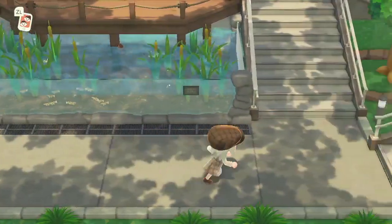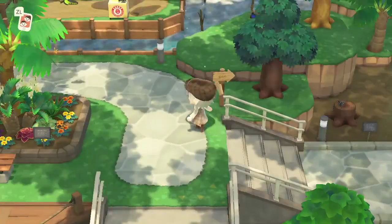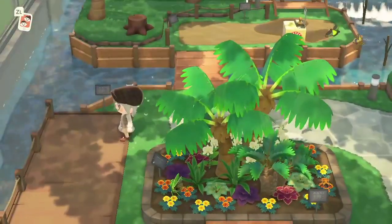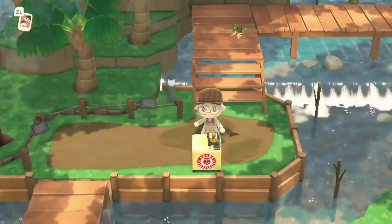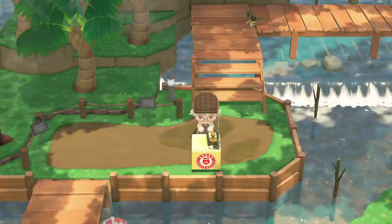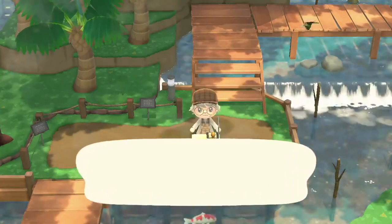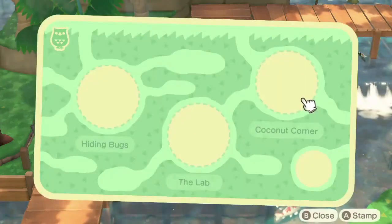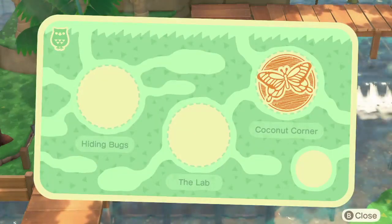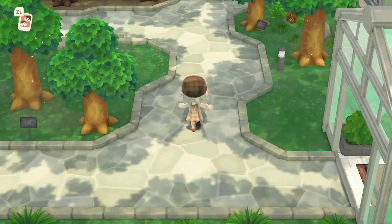We're going to go ahead and do Blathers' favorite — the bugs. This one is sort of a maze, but there it is: the first booth for bugs. Coconut corner — that's cute. I bet tropical bugs get to go surfing and lay out on the beach. We click that and we have a butterfly stamp now. On to the next room.